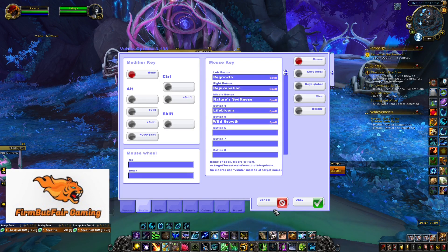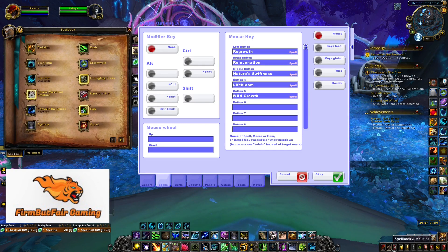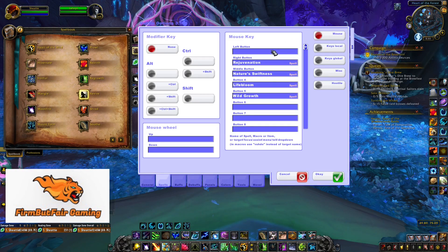Easy ways to add mouse-over. When you go to Spells, you can simply go to your spell book, pick the spell you want — say regrowth. Currently it's on the left button. If you want to make it nothing, just erase it, click OK, and you have nothing on the left button. Going back to Voodoo, I want regrowth on a mouse-over — it automatically makes it a mouse-over. Just drag and drop. Regrowth is there. That easy. That simple. It's amazing.